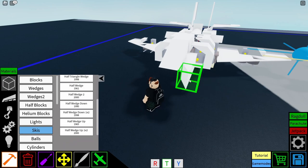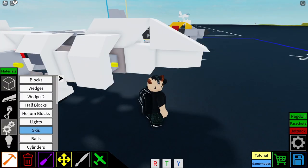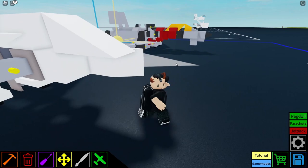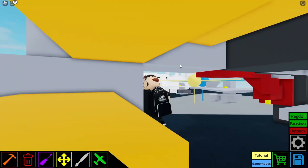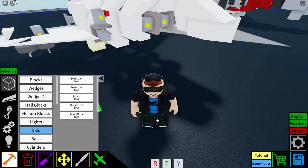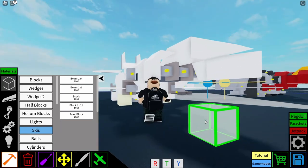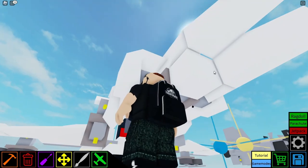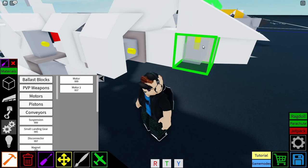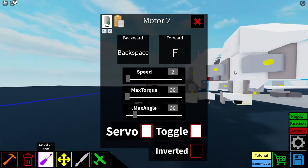Half wedge up this way. That's the head — I believe so. Wait, no — actually that is the head, never mind. The head is not a full block. It's a one times 0.9 block. I gotta find this side — it's gotta be facing this way for it to work. It's just a little gap so it doesn't grab onto the motor that I'm gonna put in front of it. This is the configuration.